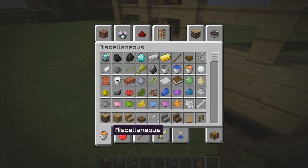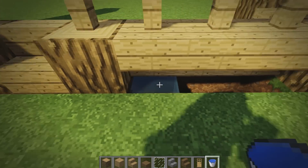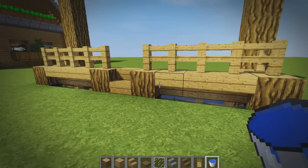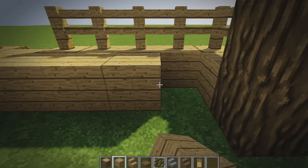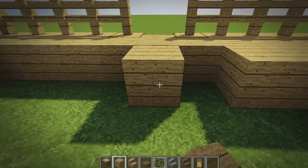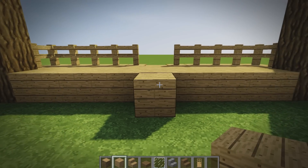Now delete these three blocks under each of these and fill them with water, because we are going to be placing wheat farms at the front of the house and you usually need water for the wheat to grow. On the back of here, place a row of oak planks, one more row of oak planks, and then in the middle place one more, just like that.